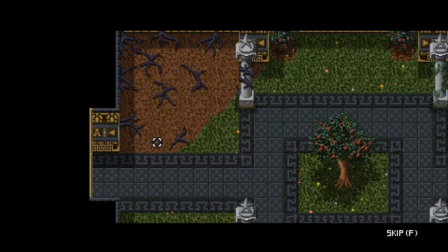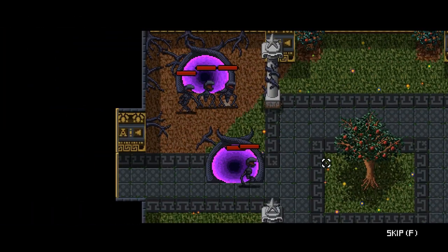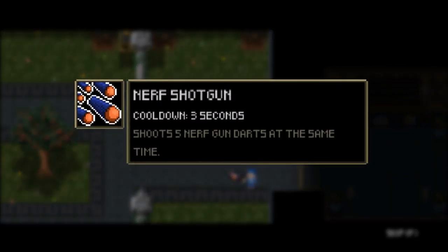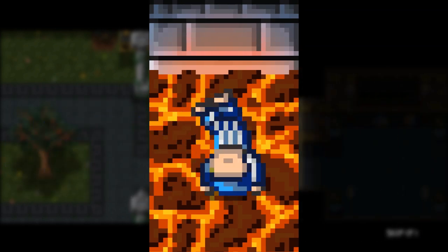In today's devlog, we're taking a look at two new rooms in the tutorial for Billuys Nightmare, in which you will learn how to use your secondary attack, and also how to roll over lava pits.